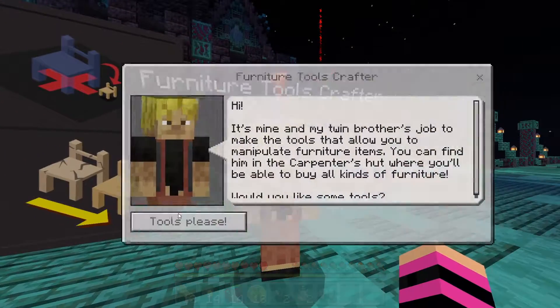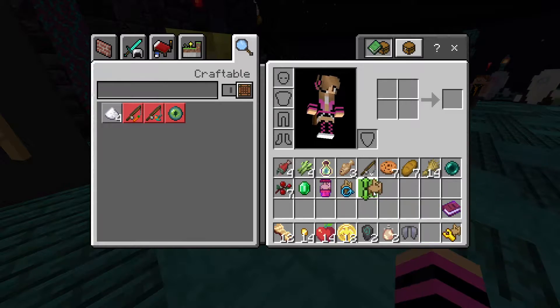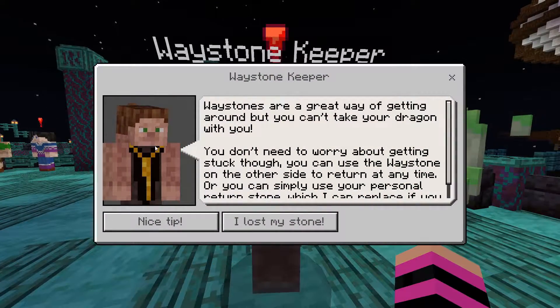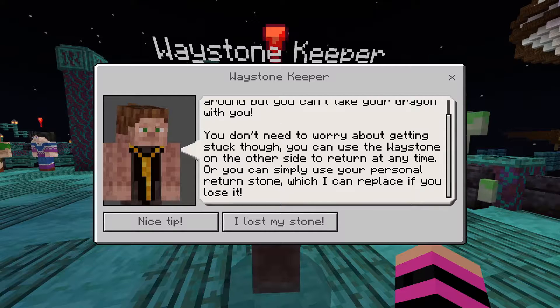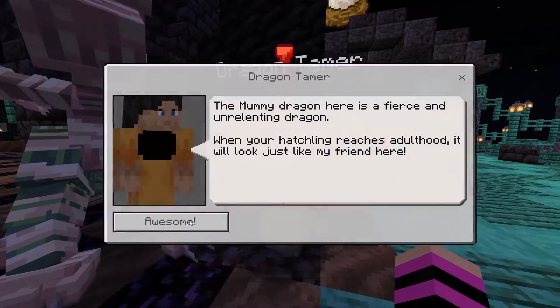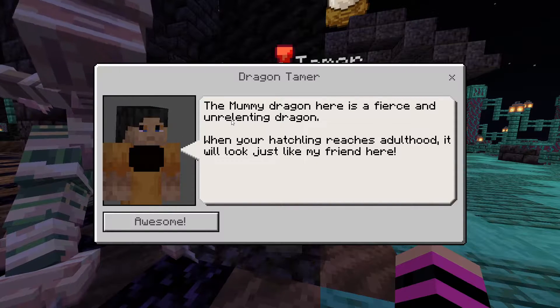There's furniture and a tools crafter — cool! I was also given the elytra. Over here are waystones. The waystone keeper explains: 'Waystones are a great way of getting around, but you can't take your dragon with you. You can use the waystone on the other side to return any time, or use your personal return stone which I can replace if you lose it.'